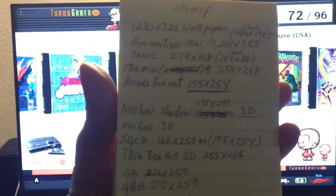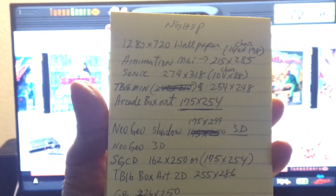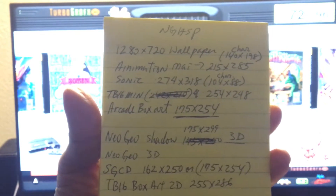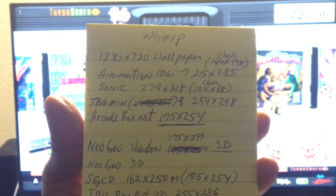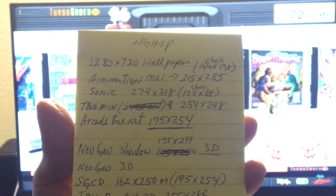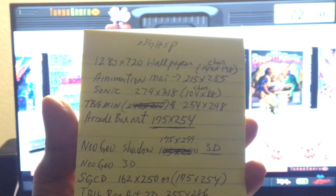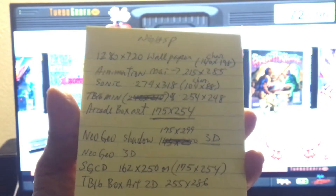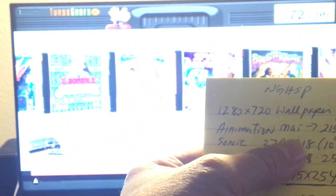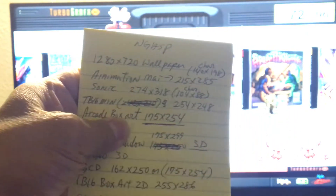Here's some information I wrote down for myself so I know what is what. The wallpaper needs to be 1280 by 720 — that's the size. The animation character has to be 140 by 198, and then there's another animation size for a bigger character. Those are the kinds of specs you need.